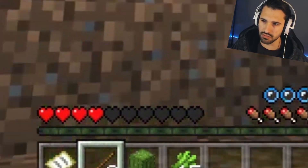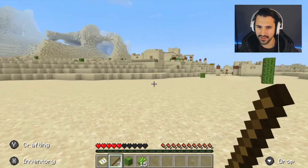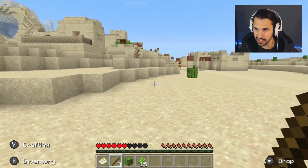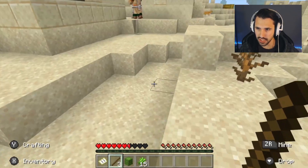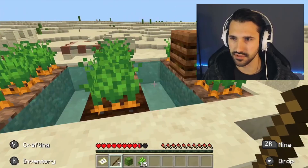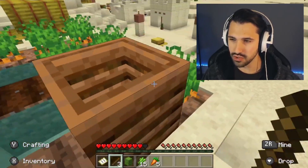That guy took like half my health off — are you cracked?! There's like a zombie underwater. Yeah, we need trees for sure. I gotta get out of here. A village! Okay, this is kind of huge. We got a butcher — and he had a trident? That's new to me. I don't know what a trident is, but that's huge.